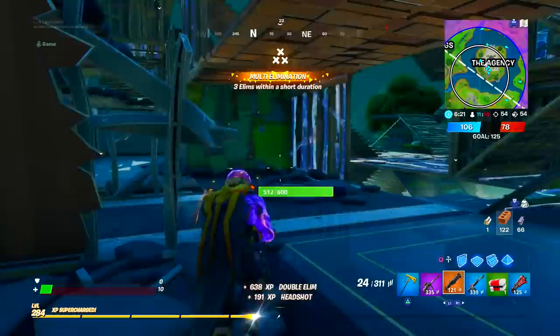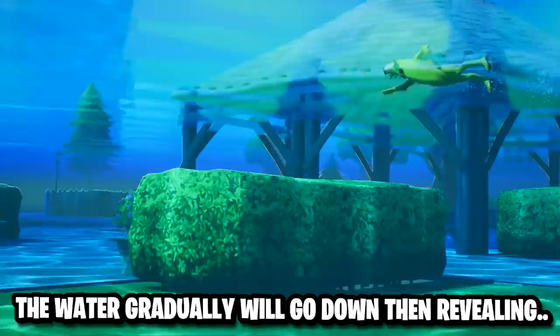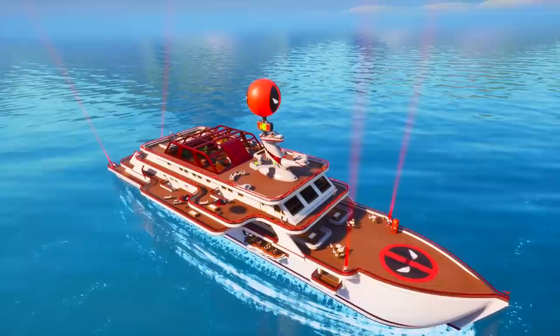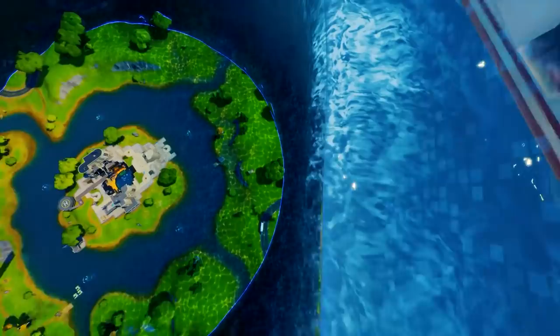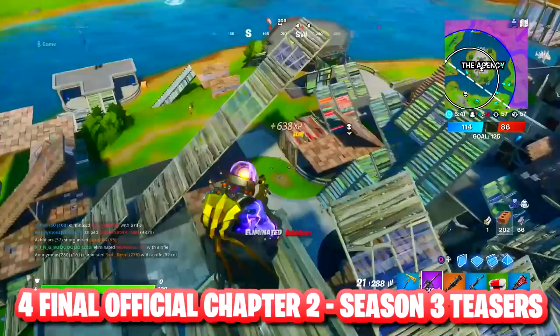Despite specific map changes, the water level will cover the entire map at the start but will go down over the season, with POIs and structures like mountains sticking out of it. As it recedes, and fitting the Aquaman collaboration — just as Deadpool had the Yacht as his own named location — the city of Atlantis, where Aquaman is from, will be revealed as a point of interest as the water level sinks over the course of the season.